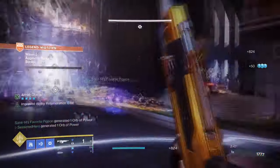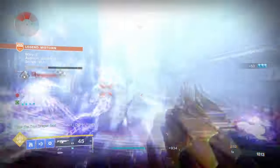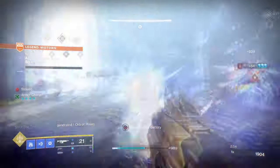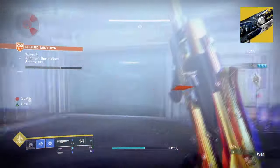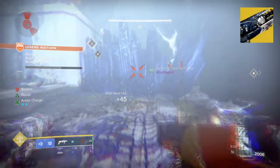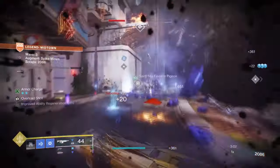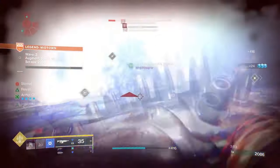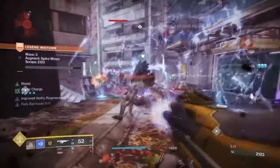I then went with Forbearance with Chain Reaction as a great shatter-based weapon, ideal for cleaning up. And lastly we have Salvation's Grip — which I know might sound funny at first, but it allows us to create an additional glacier upon charging it. This will be helpful in situations where you need that extra level of defense, need more ability energy, or just need a way to survive longer. Seriously, don't sleep on this weapon.